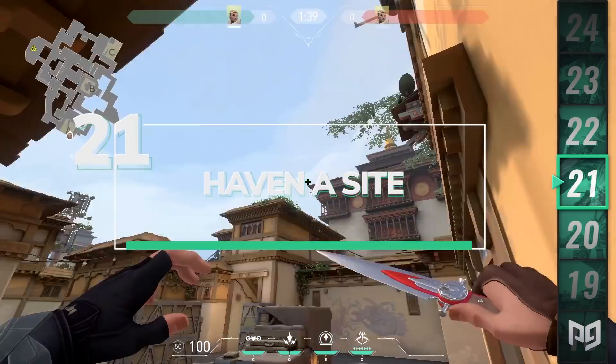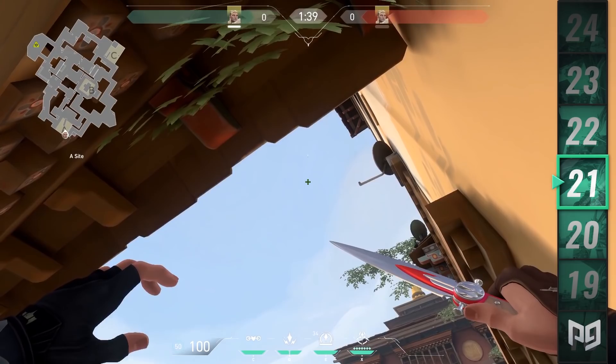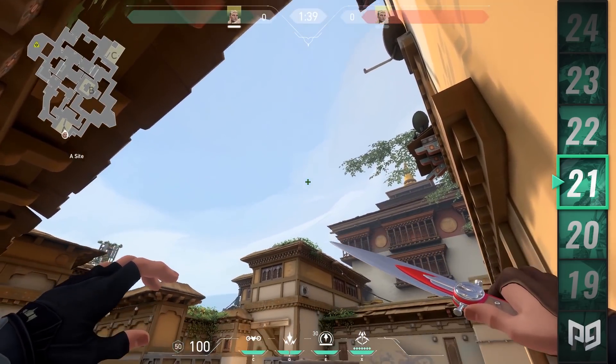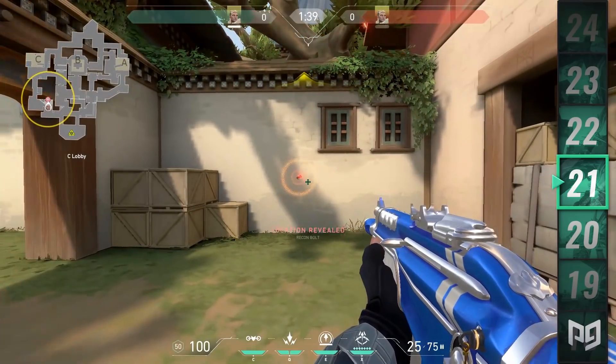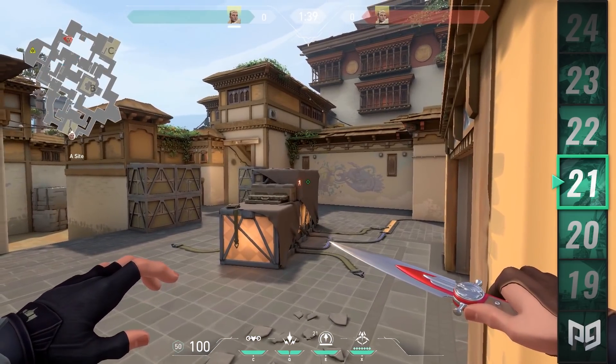If you're playing towards A, you can also get vision at C long by standing on these boxes near cubby. Aim a little bit below at the corner of the roof after standing on the boxes. Fully charge your shot and it will slowly head towards C long, giving you vision of enemies outside middle or rotating towards C long. This makes for some decent mid-round information, especially if a teammate wants to push down C long.